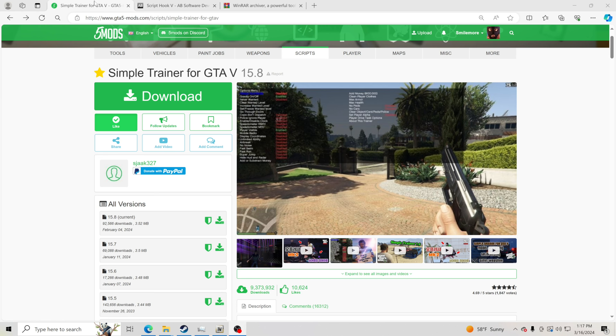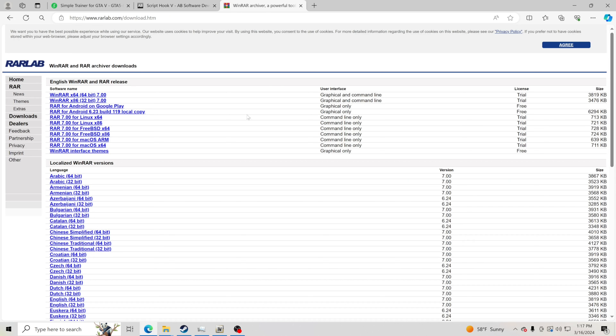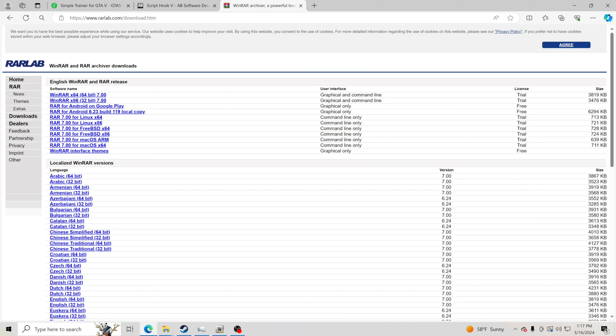For everything we're going to be installing, we'll be installing Simple Trainer and Script Hook V. If you don't have anything to open zip files, when you download Simple Trainer you're going to be opening a zip file, so you need something to open it. I would recommend WinRAR. If you click the link in the description, you can go to the 32-bit or the 64-bit version, whatever your PC recommends.